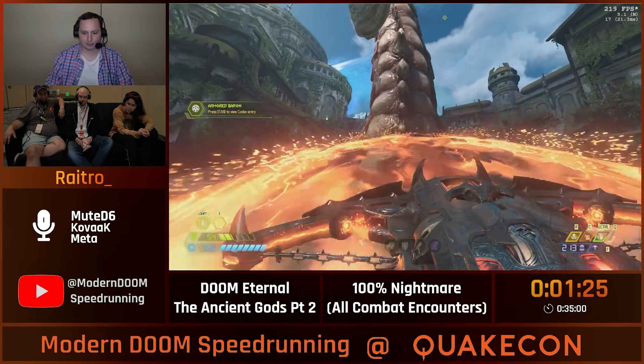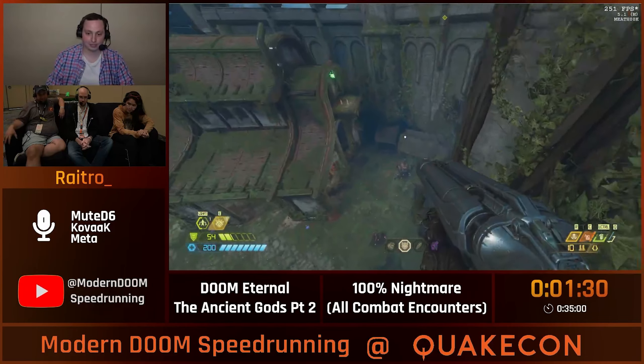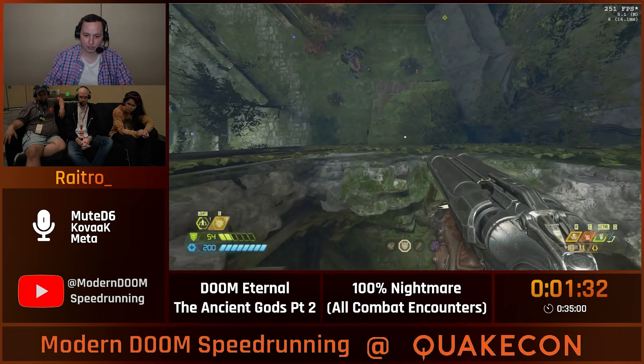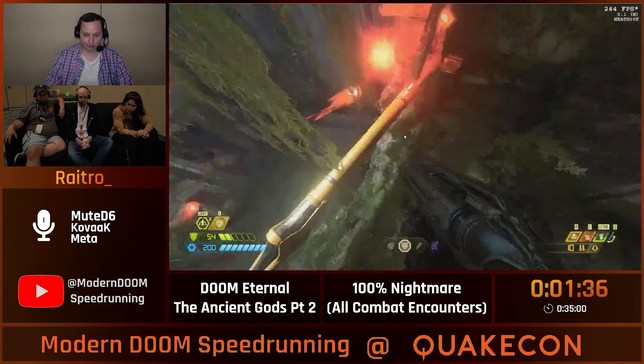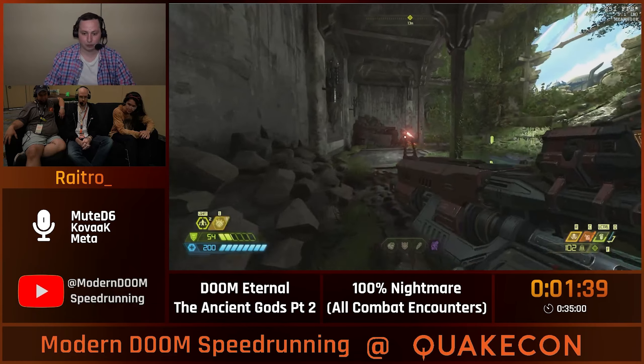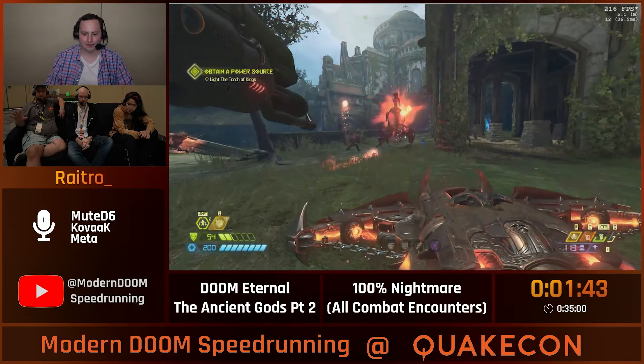By the way, I started with fast E-Blade. Tentacle dead. That was fast. The Armored Baron's dead. Now we're going to do a cool little skip here where I look backwards by this monkey bar. That sometimes just happens. And normally there's an invisible wall there, but if you look backwards, for some reason you grab onto that monkey bar.